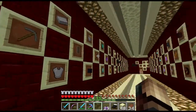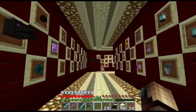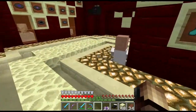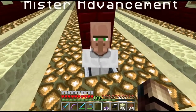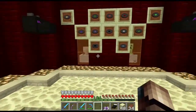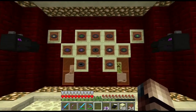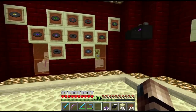All of the advancements currently in 1.13 I put in here — all of the items are named. We got Mr. Advancement. This guy I turned from a villager zombie into a villager for the advancement. I got all the discs in the world that are currently in the game. I made a skeleton shoot a creeper.